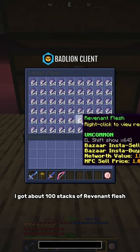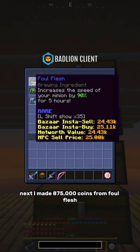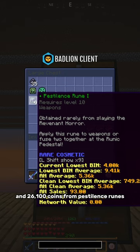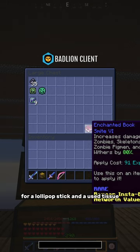I got about 100 sacks of Revenant Flesh, which is only worth about 76,710 coins. I made 875,000 coins from Foul Flesh, 6,430 coins from Catalyst, and 26,100 coins from Pestilence Runes. And I traded the 3 Smite 6 books I got on the playground for a lollipop stick and a used tissue.